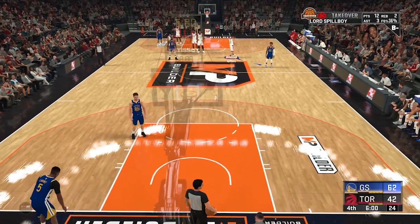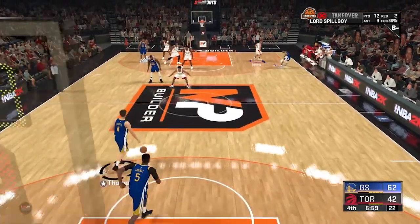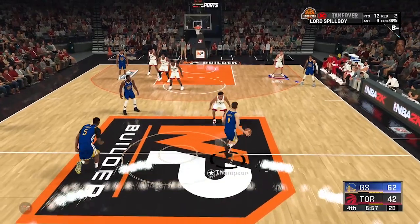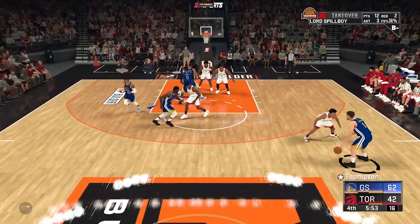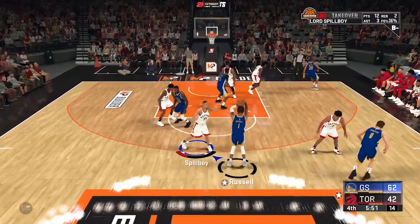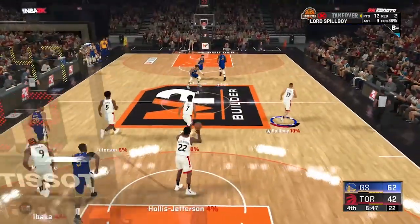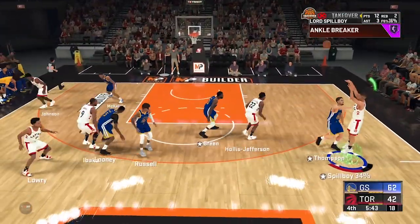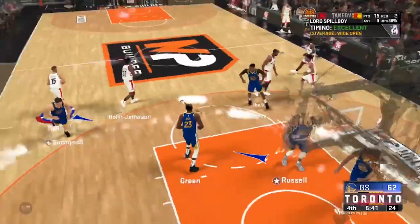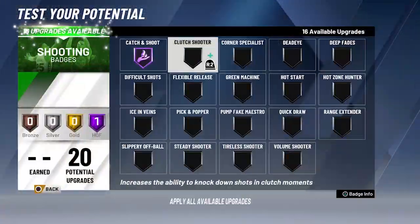Hey guys, welcome back to the NBA 2K Lab YouTube channel, where we break down different categories such as shooting mechanics and badge testing, among many others. But today, for the release of 2K20, we're giving everyone what they came for — the details so far on the Quick Draw badge. If shots seem slower than they are in 2K19, it's probably because they are.